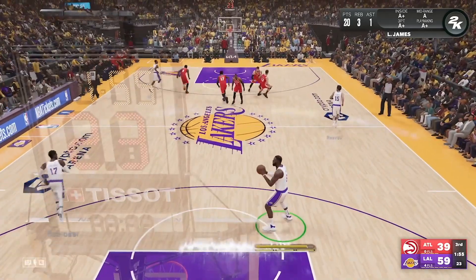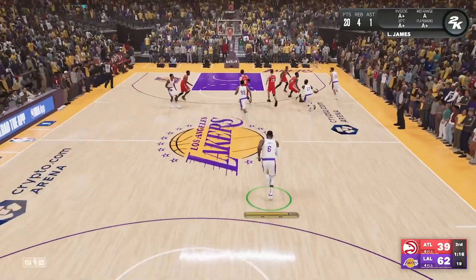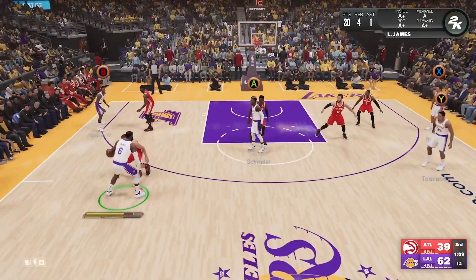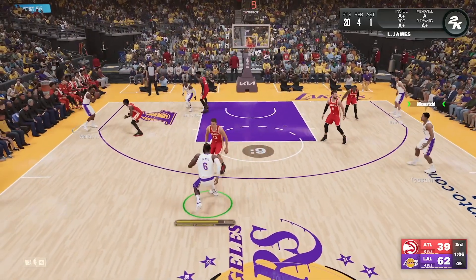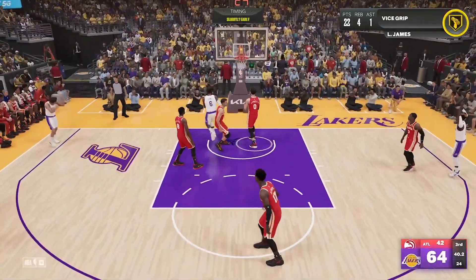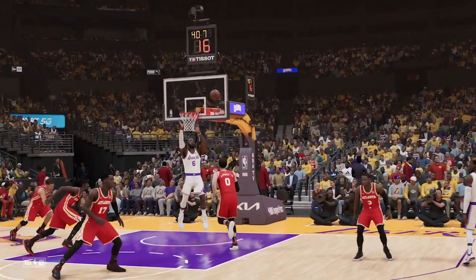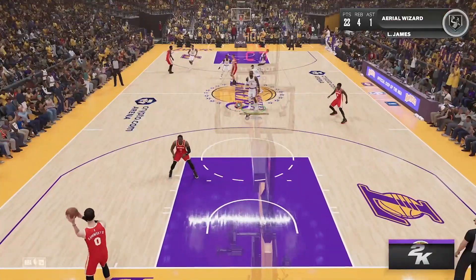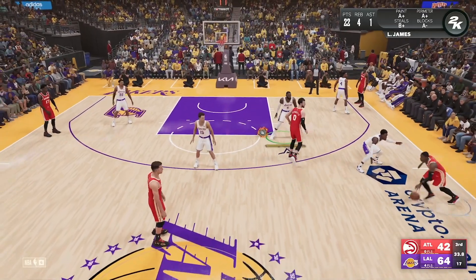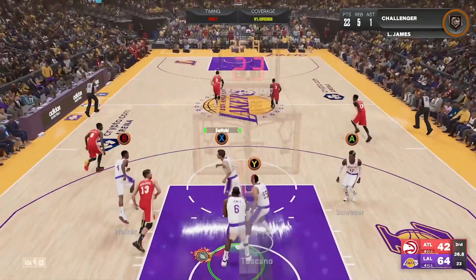I'll have to player lock in order to do this — believe it or not, they have LeBron James at center. So I'm player locked on LeBron right now; if anybody else touches the ball, I won't switch to them. But if I want to call for a lob — there we go. I called for the lob and I had to time it. There's a meter with a line and a green zone, and you see the meter start ticking — you push the X button as close to that line as possible. So I passed the ball to Dennis Schroeder, then started cutting towards the basket and called for a lob the same way as throwing one — by double tapping the Y button — and they threw a lob to me.